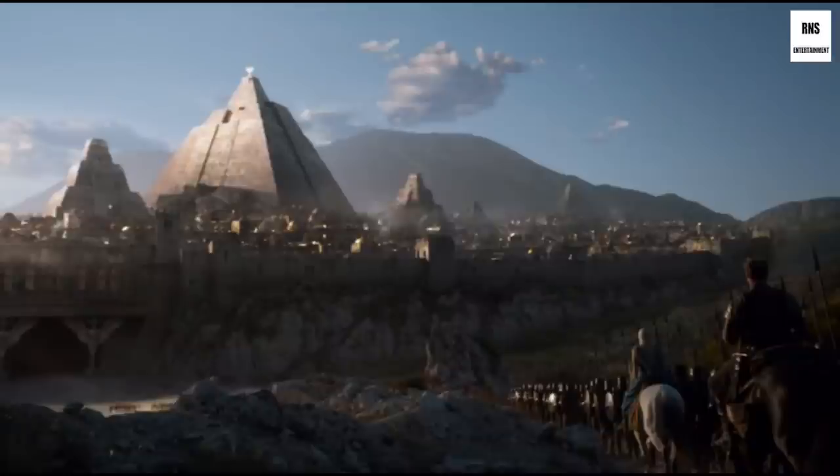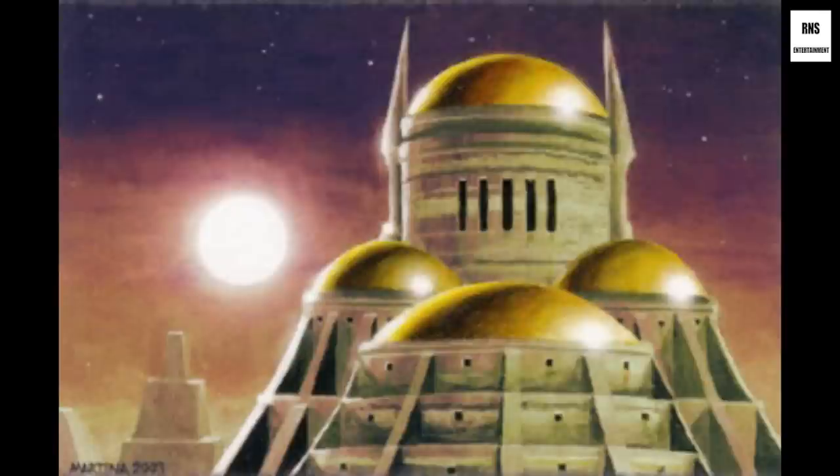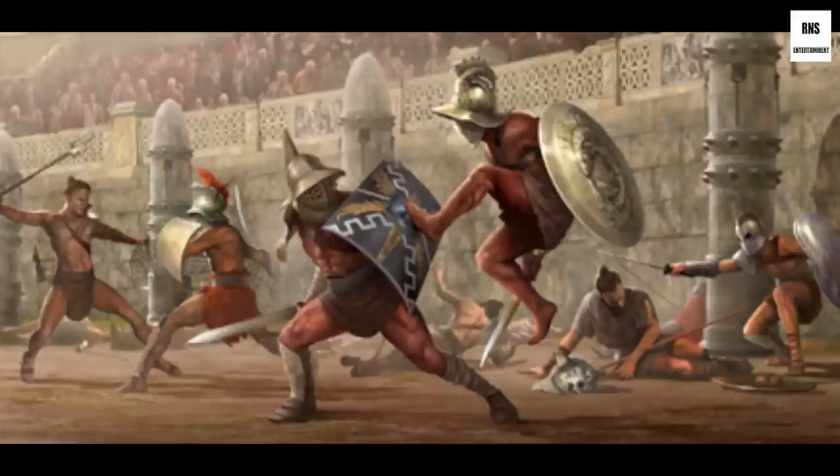The dominating structure of Meereen is the Great Pyramid — 800 feet tall, it was made to mirror the ancient Ghiscari Great Pyramid which was burned down by the Valyrians. It has 33 levels, which is a holy number to their ancient religion. The Great Pyramid is almost a city in and of itself, housing a large number of the upper class of Meereen's ruling elite as well as a host of slaves and servants. Each major family has their own pyramid, with size corresponding to how much power that family has. West of the Great Pyramid is the Temple of the Graces, a huge temple topped with golden domes, similar to real-life Middle Eastern temples. The other major landmarks are the fighting pits — huge circular arenas that exist in all three slave cities, though Meereen's are by far the largest and most extravagant.